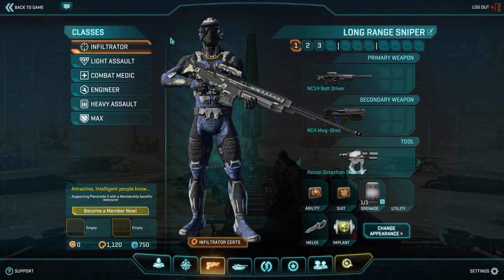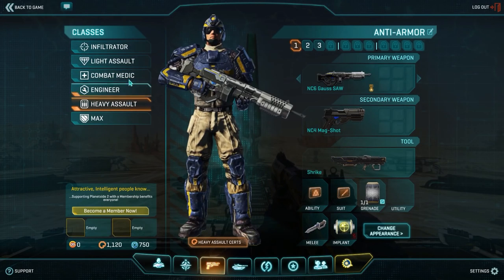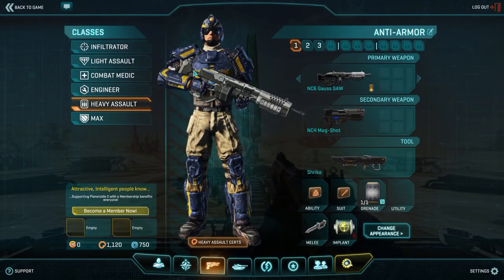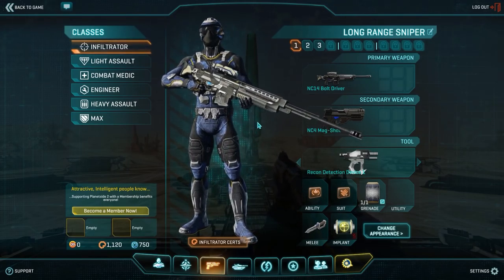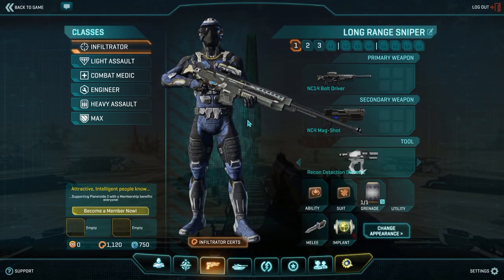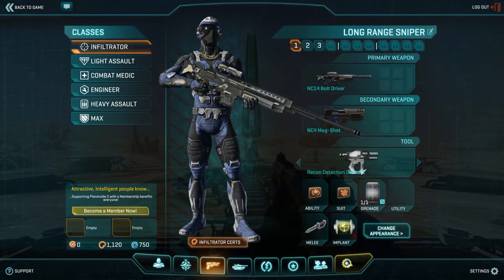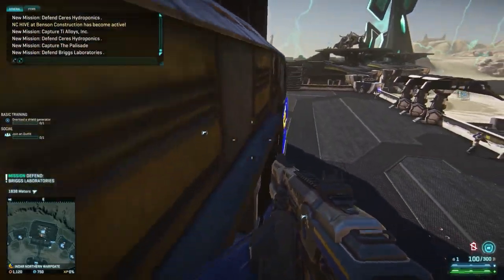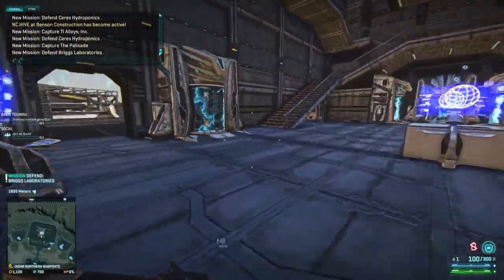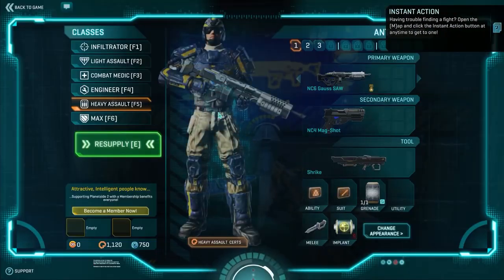Right now, I'm going to upgrade each of the classes that I play, which is five of these. I'm going to upgrade each of these just a little bit and see how that plays out. First off, we're going to start with the Infiltrator. Let's go ahead and pull back here and go to an equipment terminal. Let's load up Infiltrator.